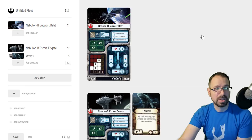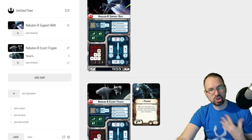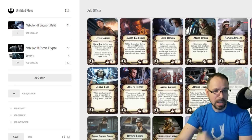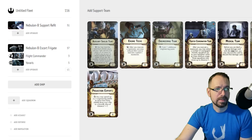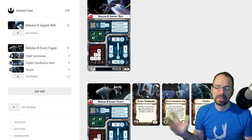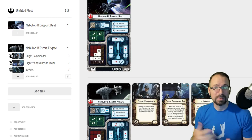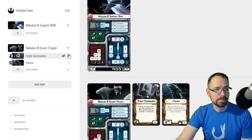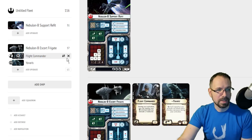This used to be the ship people would run almost exclusively with the Yavaris title, because Yavaris lets your squadrons attack twice. It was the standard model when people ran Nebulons. A very common build was flight commander and fighter coordination team. However, this combo was changed — Yavaris no longer allows squadrons that moved to also attack twice when combined with fighter coordination team. It's still not a terrible combo, but it's no longer the default, and now it's not your only option.